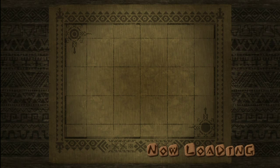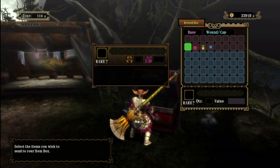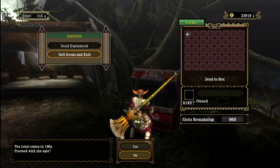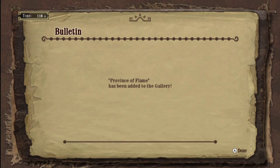I'm sure the rewards aren't even that great either — we're about to find out. Just a whole bunch of Dragonite Ores, some Earth Crystals, some other negligible stuff, and a really bad charm: Current Resistance Plus 2. You've got to be kidding me.